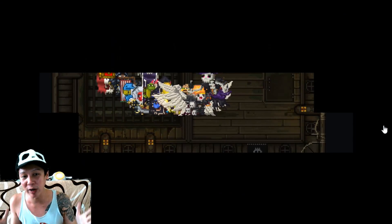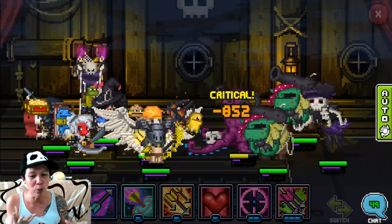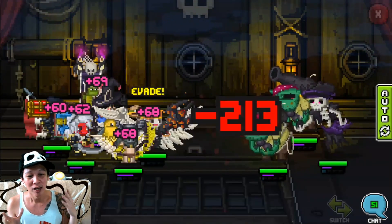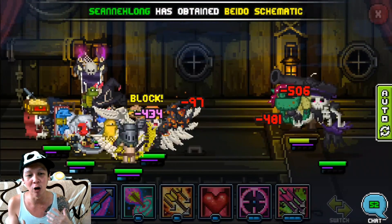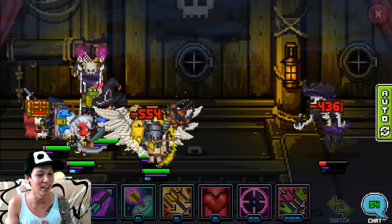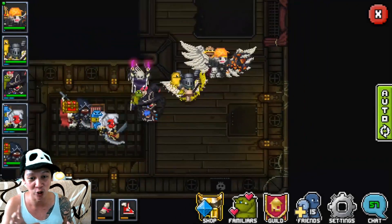So as you can see, this is Raid 3. It's basically the inside of a ship — a ghost ship — and it's filled with seafood, stuff from Pirates of the Caribbean: pirates, skeletons, bombs, and things like that. Everything here, like the rest of the game, can be captured. There are legendary schematics that drop off here.